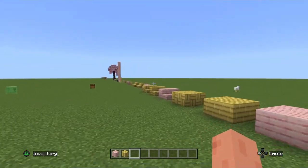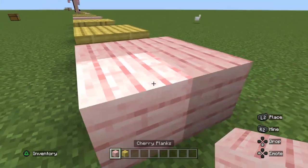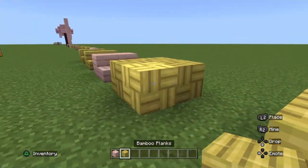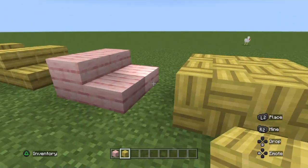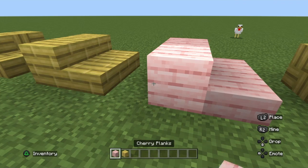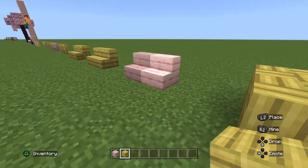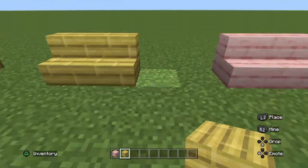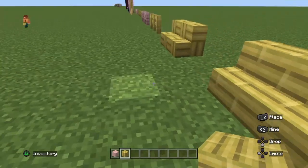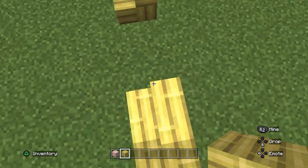I'm going to show you the Minecraft update and what they might be adding. Right now we have the cherry planks, which are very good for building, and the bamboo planks. These are the slabs of the bamboo planks and the cherry planks — I'm still learning. And these are the stairs; as you can see you can walk up and down them. The stairs look new and a bit different.